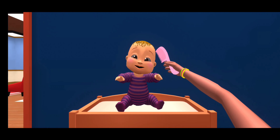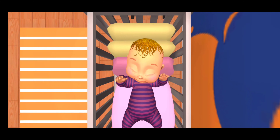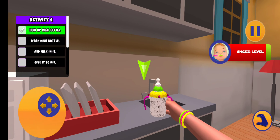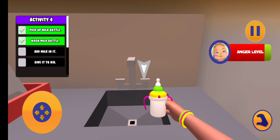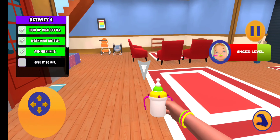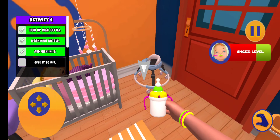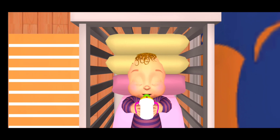Now we're going to comb this baby's hair. He's just combing the hair. The baby is mad — because the baby wants a bottle. Alright, we have to wash it first. Here we go. Wash, wash, wash. Okay, now we take it back to the baby. I'm coming, baby, hold on. Okay, baby's happy.